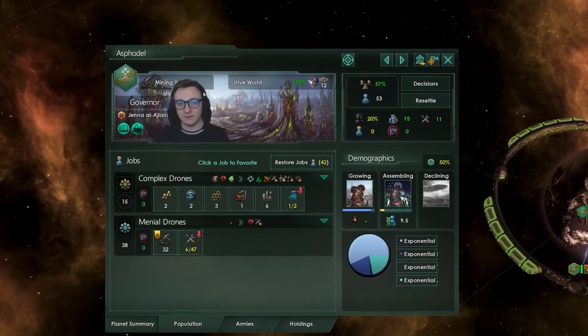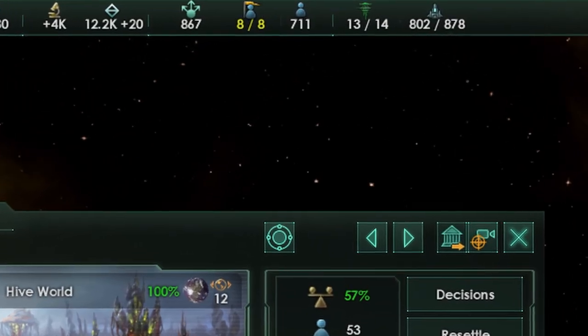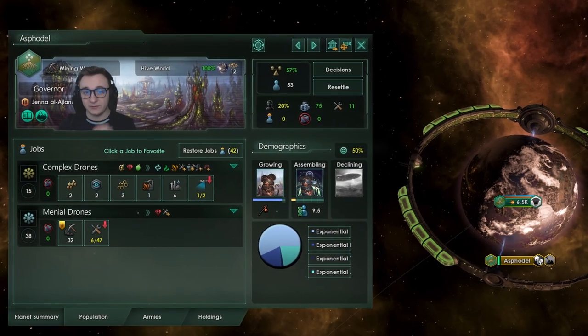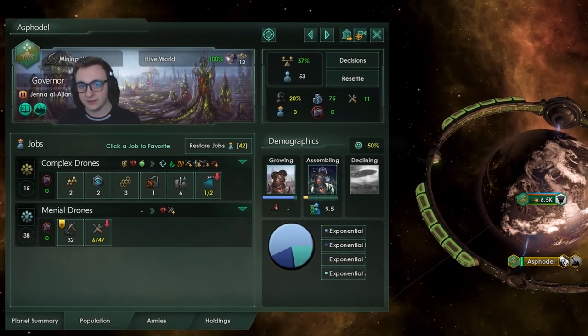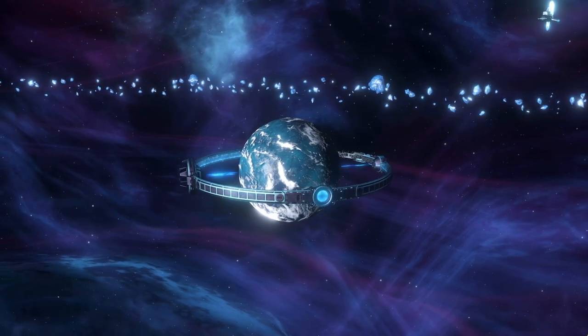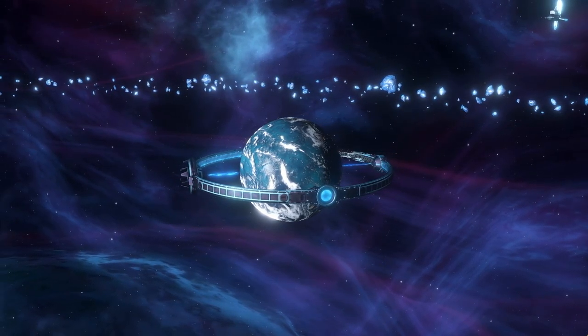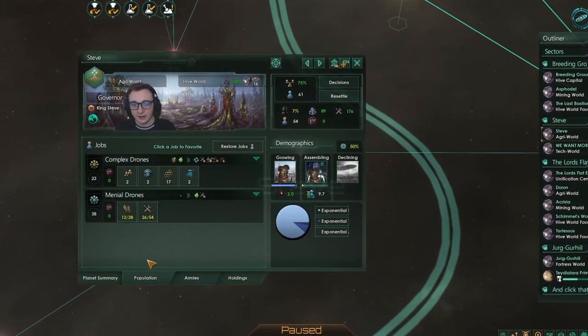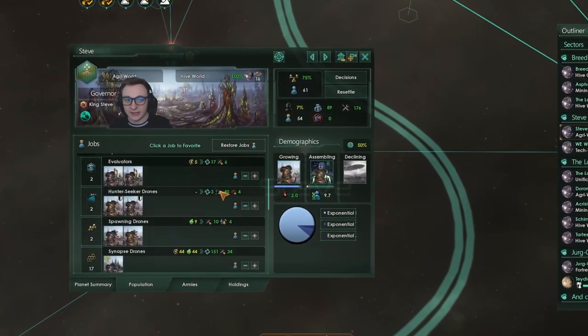Just like I mentioned in the specialization video, population or pops are the key resource to your empire. So a lot of these tips come from that key principle: getting the most out of them. In the last video you've specialized your planets, but now you need the pops to work the correct jobs to really benefit from them. We can do this by coming over to the population screen in your planet and then expanding out the different categories.